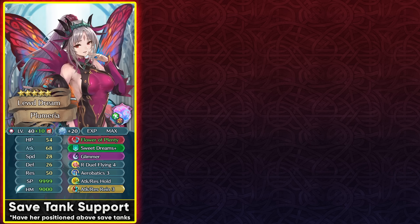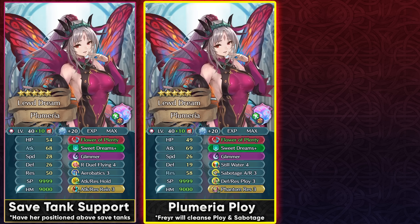If using her with save tanks, run the Hold skill she now has plus the Attack Resistance Rain sacred seal. The idea is to position her above the save tanks so she can inflict debuffs on the enemy, then get saved. This is even better now because she gives Hexblade status upon dancing, so your save tanks can deal adaptive damage. They'll often hit the enemy's resistance, so the resistance debuff from her slot C and sacred seal is really valuable.